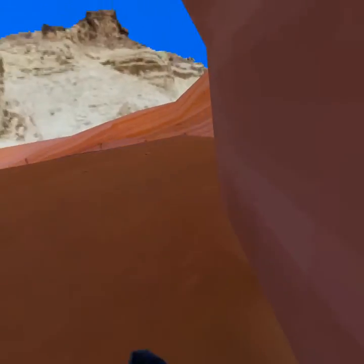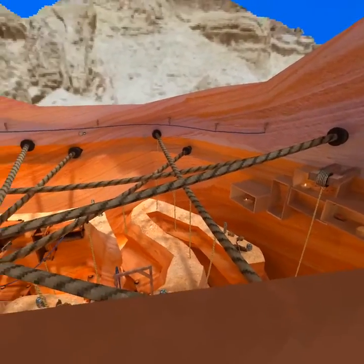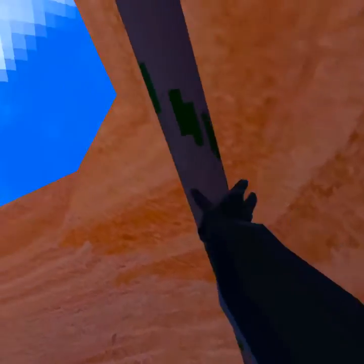An easier way to do this is just wall bounce up. I know these are slippery, but it's easy to wall bounce on. And another way to get down to those ropes over there is just—